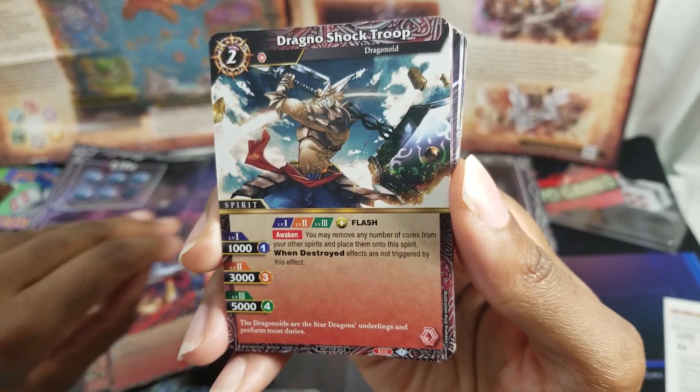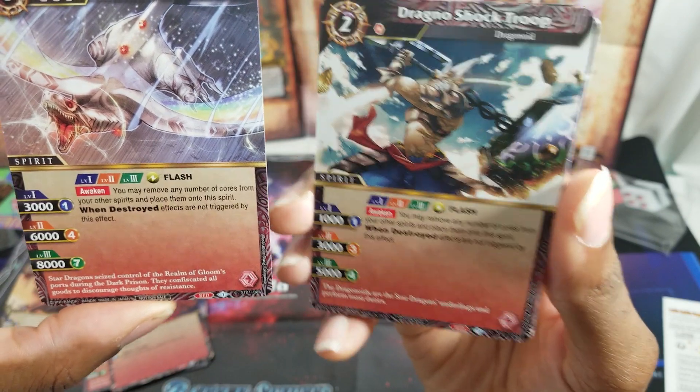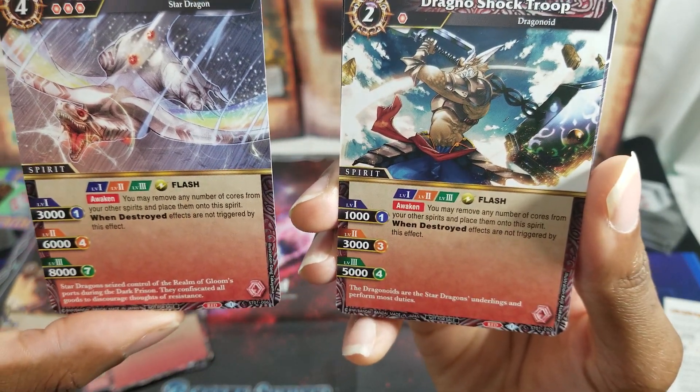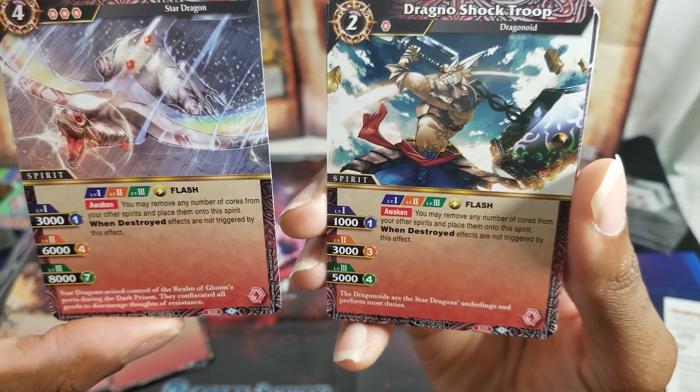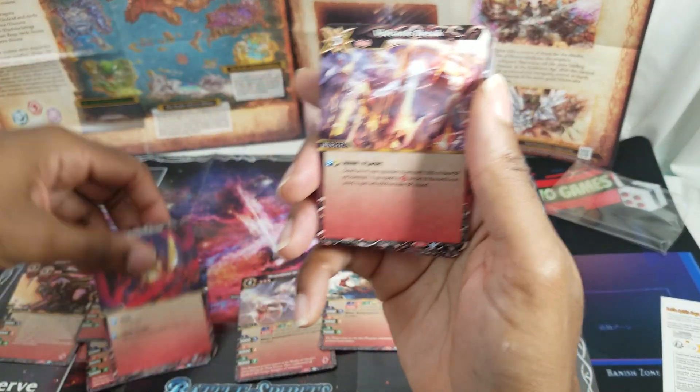Dragon Shock Troop Dragonoid is a two-drop with one reduction and also has Awaken — same ability: remove any number of cores from your other spirits and place them here. At one core it's 1000, three cores it's 3000, four cores it's 5000.